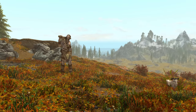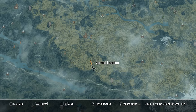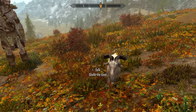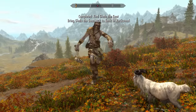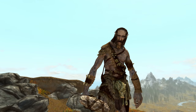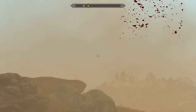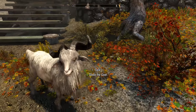To get Gledder back, head up the hill to the south of Rorikstead where you'll find Grok the giant along with Gledder the prized goat. As soon as you try to get the goat to follow you, Grok turns hostile and attacks. Be prepared to fight and kill the giant, then head back to Ennis in Rorikstead with Gledder.